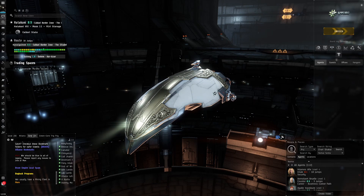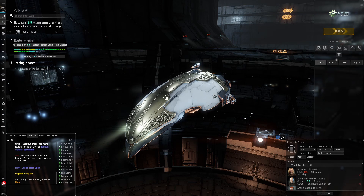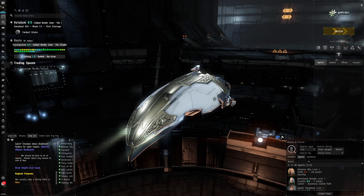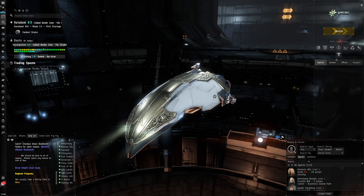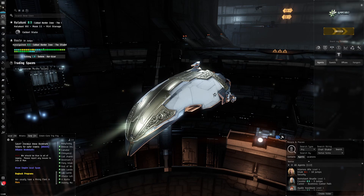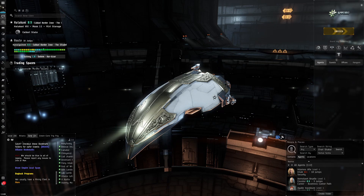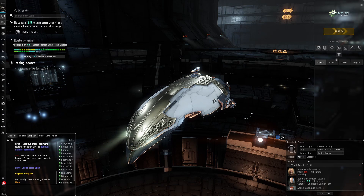To summarize: you can decline almost any mission you want to focus on the profitable blitzing missions without losing your ability to run missions. The three ways to get faction standings are: first, Career Agents; second, Cosmos Agents; third, Storyline Agents, which you receive every 16 standard missions in your inbox or notifications. Hope this was helpful - please leave a like and subscribe. Catch you guys later.